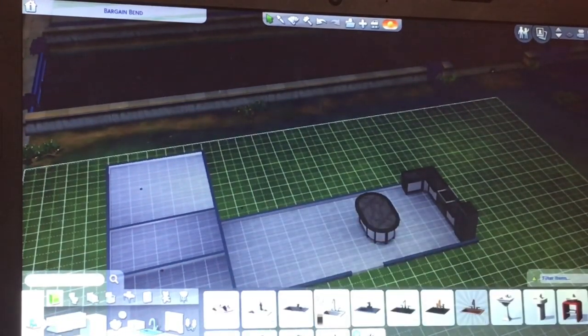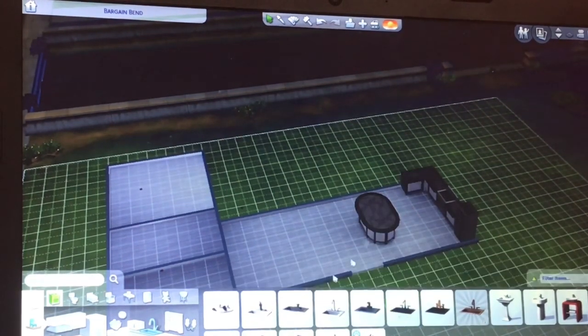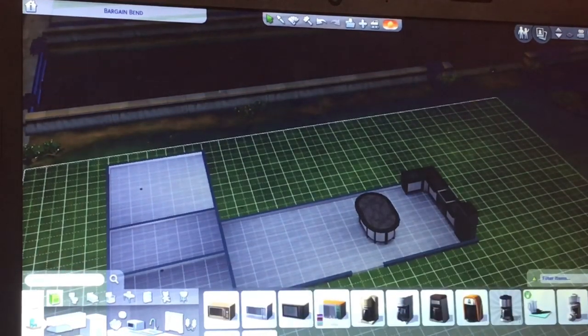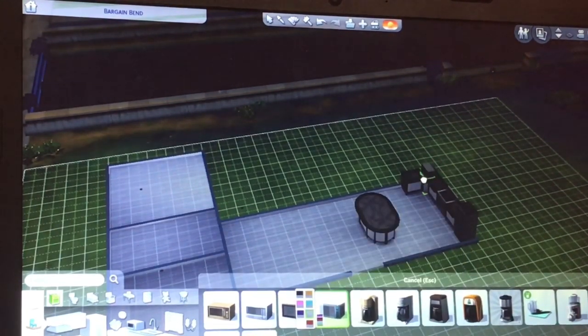We put the fridge. We went for a black sink — we might change that later. We tried to go for a lighter microwave because we didn't want too dark a kitchen, since we'd lose the natural light we put in. So we added a light microwave.